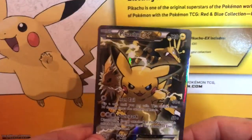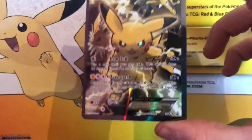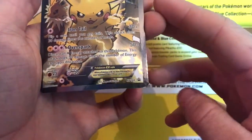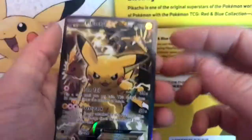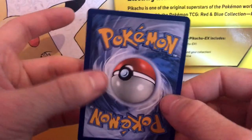Let's get straight into the box. Here is the promo card you get — the Pikachu EX. This card looks so nice, and there's a little bit of damage to it down on the bottom corner. It shines a little bit dodgy there, but it doesn't bother me at all because I'm not looking to sell these.